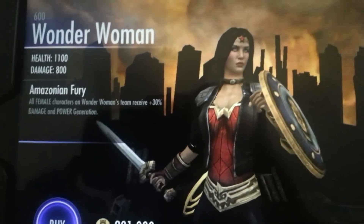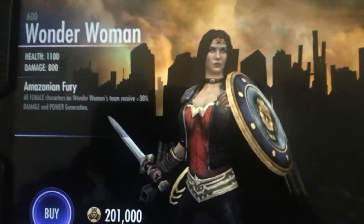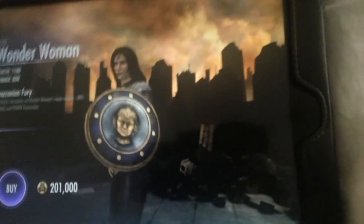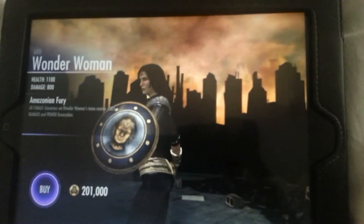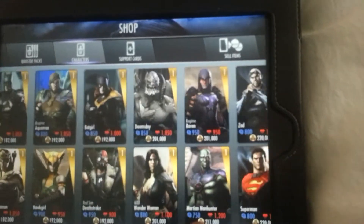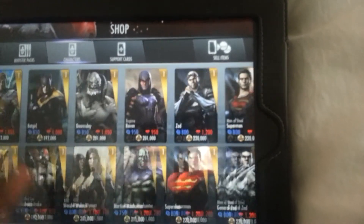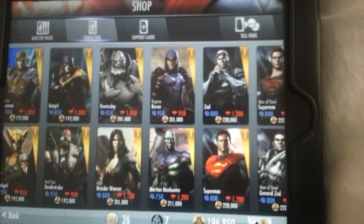Her technique is called Amazonian Fury: all female characters on Wonder Woman's team receive a plus 40% damage and power generation boost. That's really good — paired with the other Wonder Women like Red Sun Wonder Woman, who generates power quickly, and Wonder Woman Regime, who generates power when she blocks, that's quite a powerful combination. Red Sun Wonder Woman is only obtainable through booster packs.